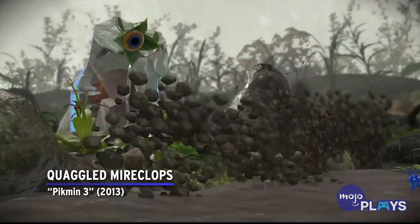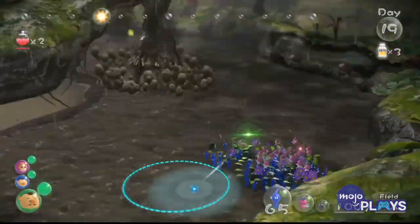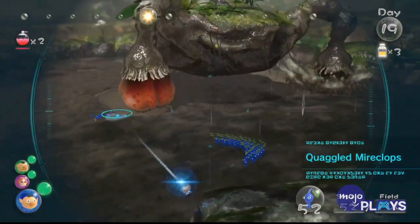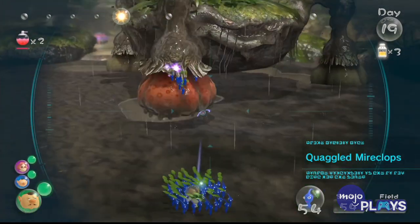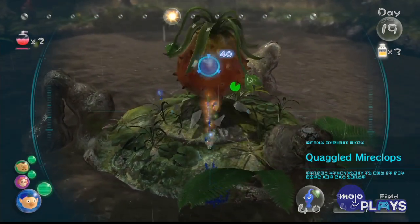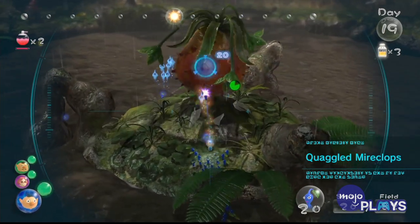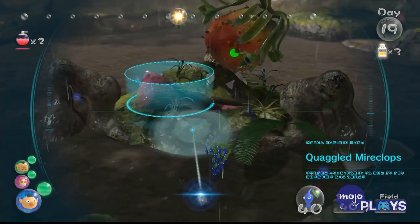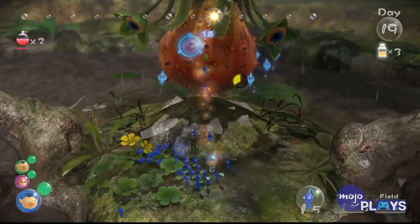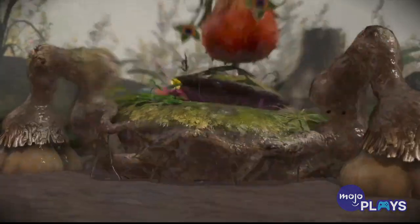Quaggled Mireclops. The Mireclops is a beast that can make you lose many Pikmin if you don't stay on your toes. Though its only means of defense initially are just stomping and licking up Pikmin, the strategy changes once you expose its core. At that point, it'll be able to leave puddles of water when running away, killing off most of your Pikmin. It'll also become more aggressive and begin to drop to the ground and roll around with very little warning. Don't be afraid to work in smaller groups between your different leaders here.